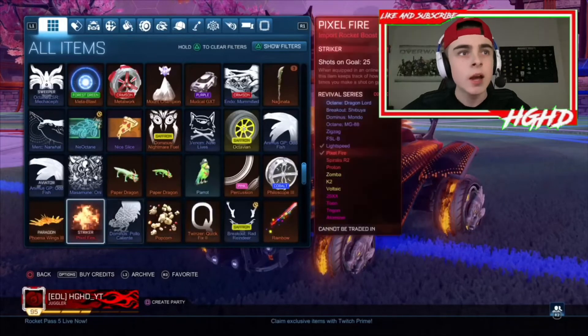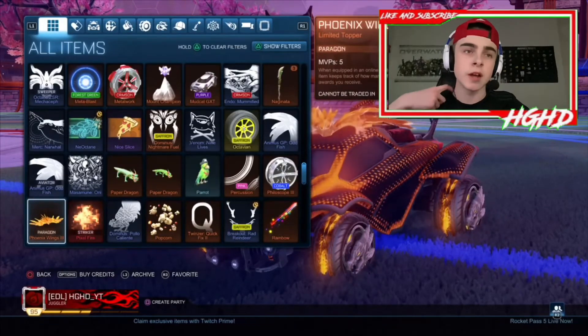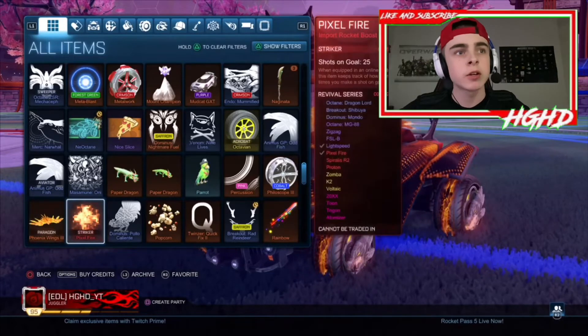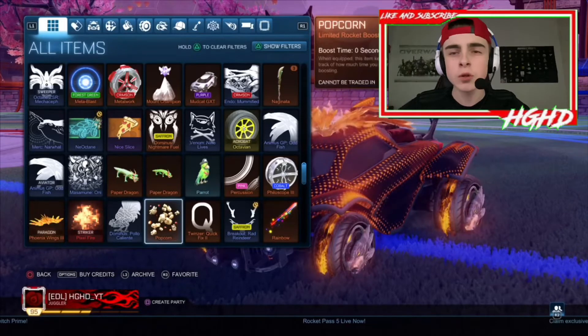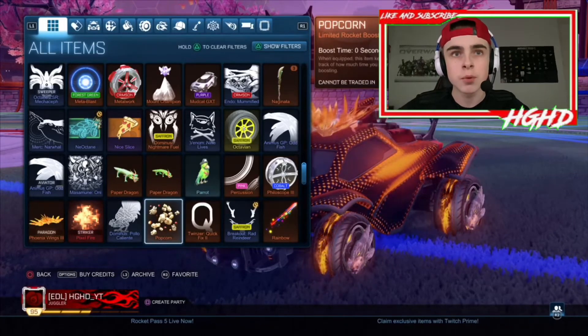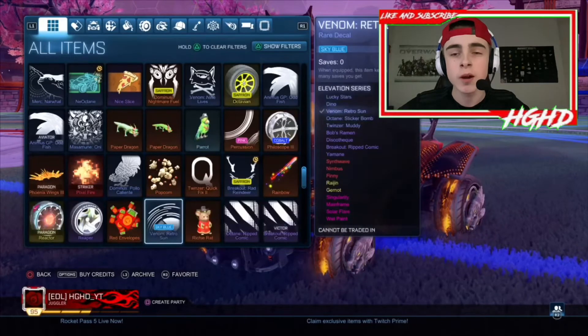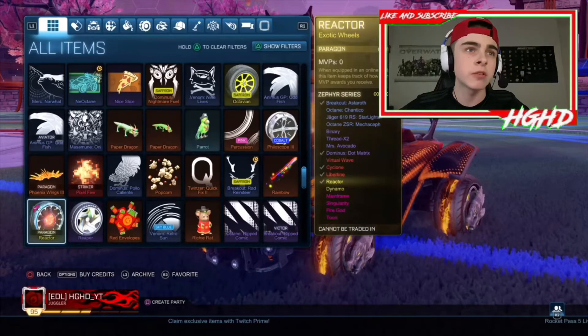I've got some Dragons from the Chinese New Year event. I've got Paradox which is probably one of my favourite toppers and is on my car right now. I've got a Striker Pixel Fire which was around 400 credits. I've also got this Popcorn Boost - to get it, you just type in the code 'popcorn' and you get the free Popcorn Boost. I think most people know about it but just a reminder.